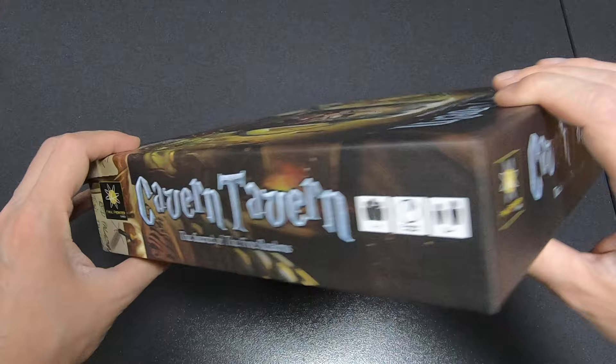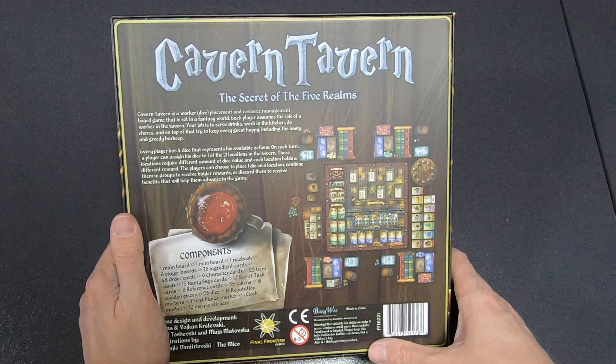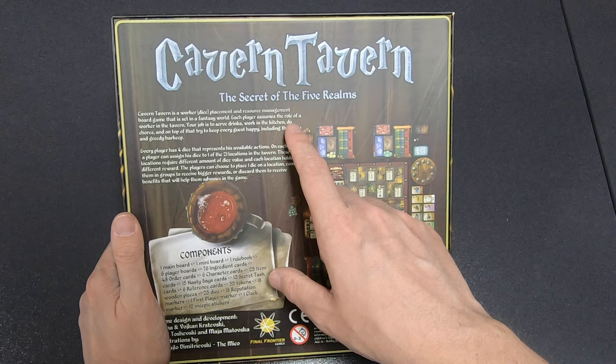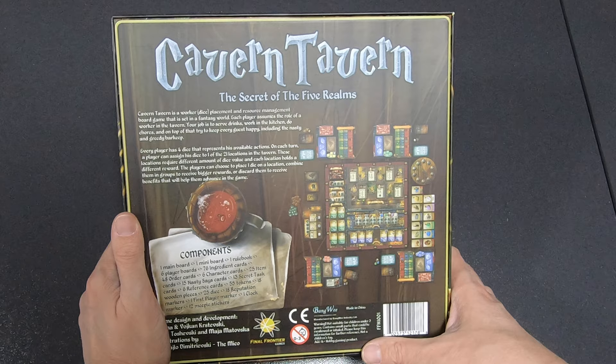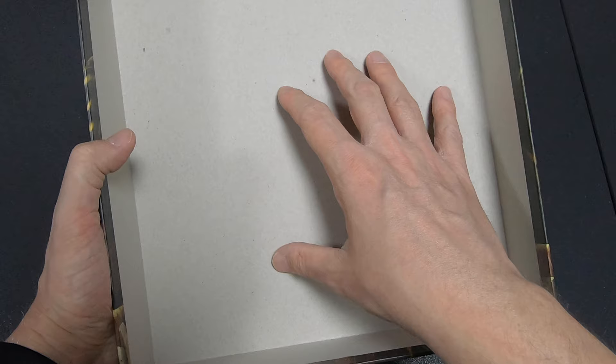Cool art in general. Let's take a look at the back: The Secret of the Five Realms — it's a worker dice placement and resource management board game set in a fantasy world. You are a worker in a tavern; you have to serve drinks, work in a kitchen, do chores, and try to keep every guest happy, including the nasty and greedy barkeep.